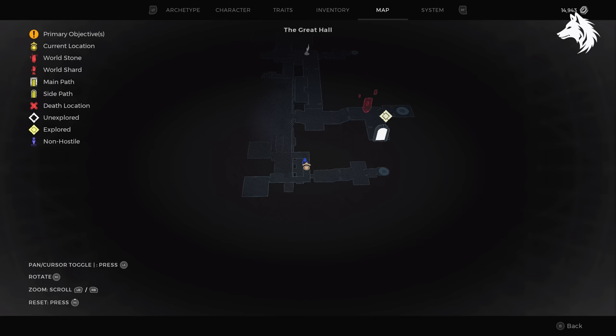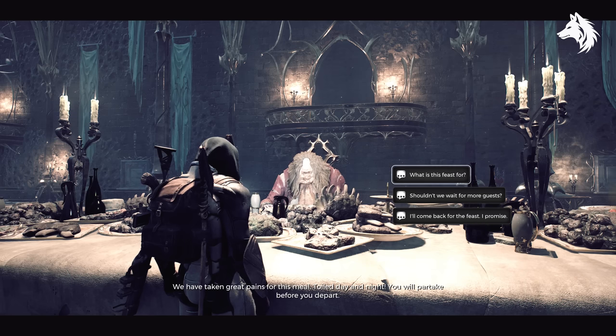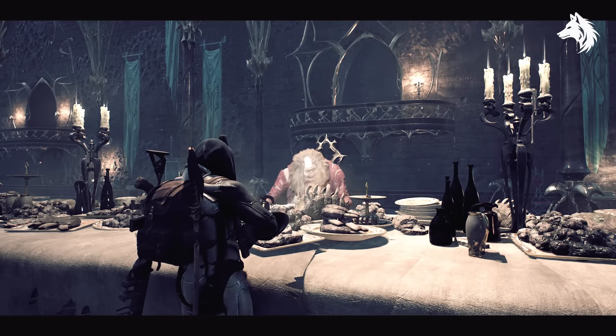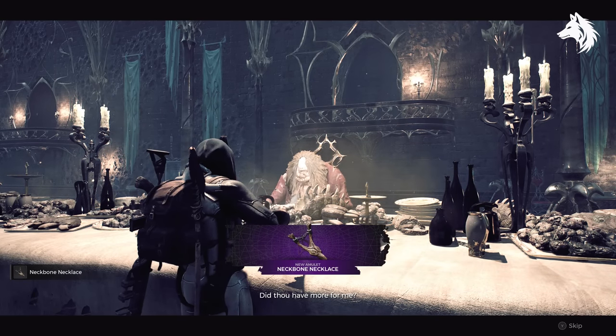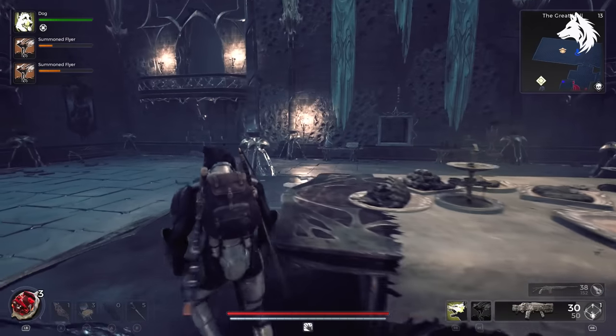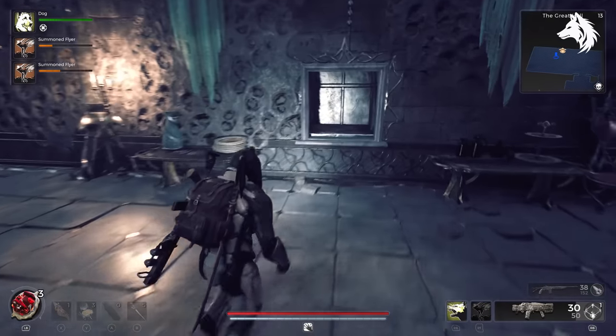Let's start with the Bone Chopper. To get this, you simply finish the Great Hall — there is a guy who makes you eat, and you have to kill a bunch of enemies right at the end. You will use the Ravenous Medallion to open the door. After you defeat all the enemies, you can take the Dumbwaiter on the right-hand side down, and the Bone Chopper is in the small room.